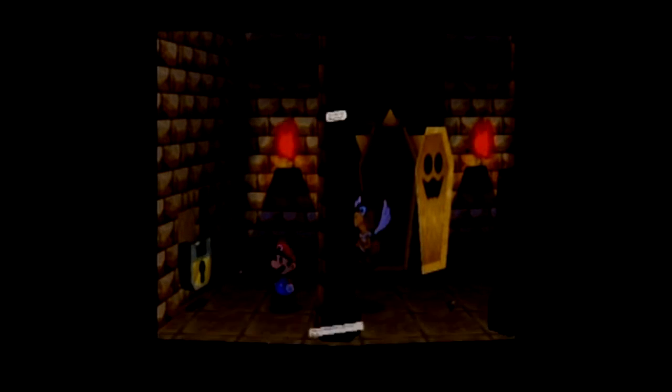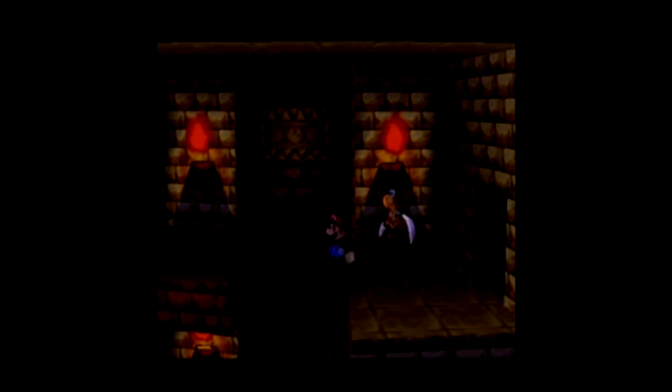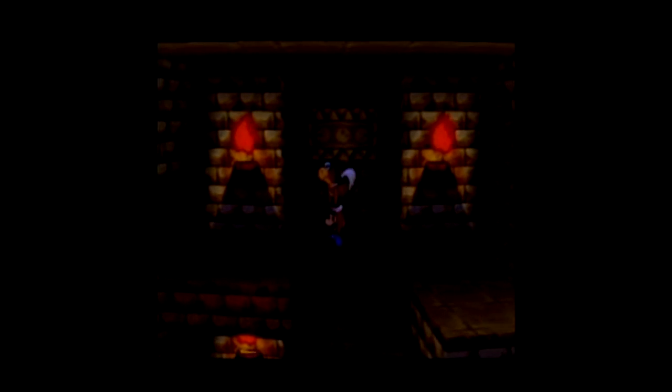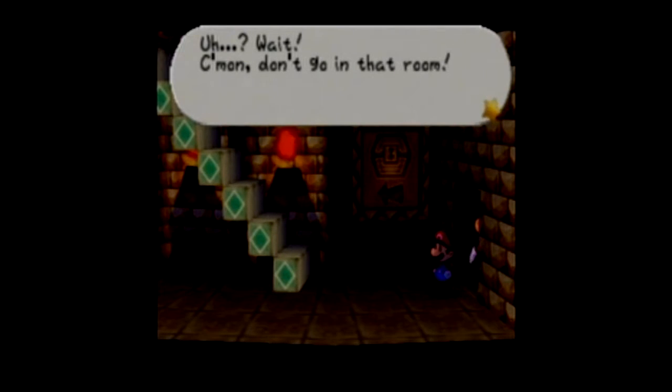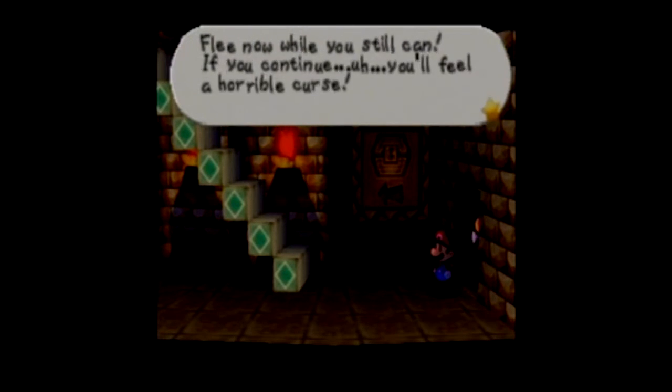And we get a key. We enter the next room. We're going to go up here. Oh wait, I don't need a switch. Don't go in that room — flee now while you still can. If you continue, you will feel a horrible curse. Yes!